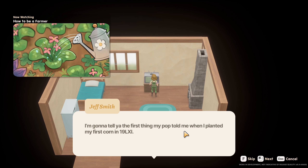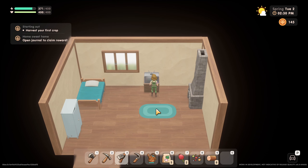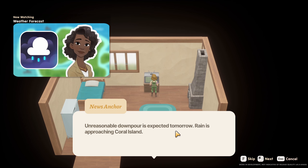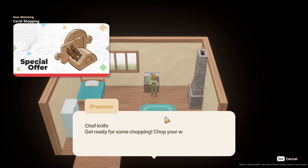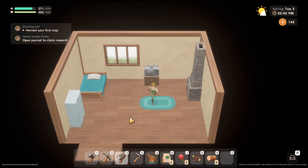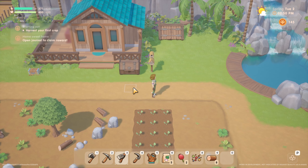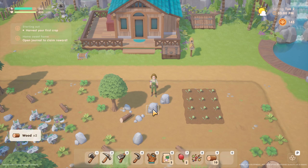Thanks guys, this looks really good! The house just got bigger — yes it did! Let me turn this on and watch TV. 'How to Be a Farmer with Jeff Smith.' Why not? 'Water your crops every day — you don't need to water when it's raining.' That's helpful! Weather forecast: 'Unreasonable downpour expected tomorrow.' Nice, I won't need to water anything. And Coral Shopping: 'Chef knife — chop your way to delicious dishes. Sushi, fresh salad, you name it. Available at Socket and Pan.' Cool. And now I can select some decorations — nice!